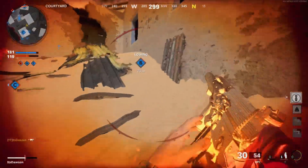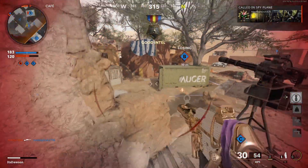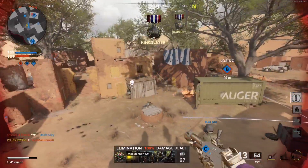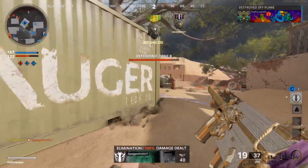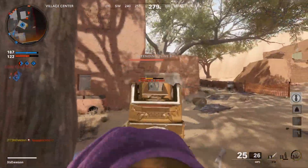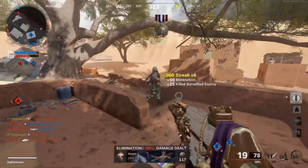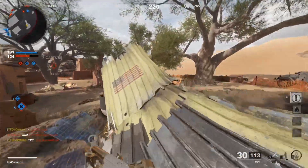Losing B. Spy plane. There we go — good shots out of us. Is this guy in the corner? I actually thought he was on the other side of the crate. Jump up on this guy. AFK. Let's call in the nuke!